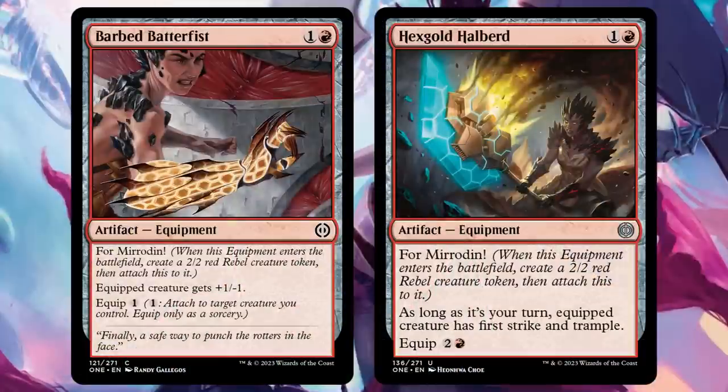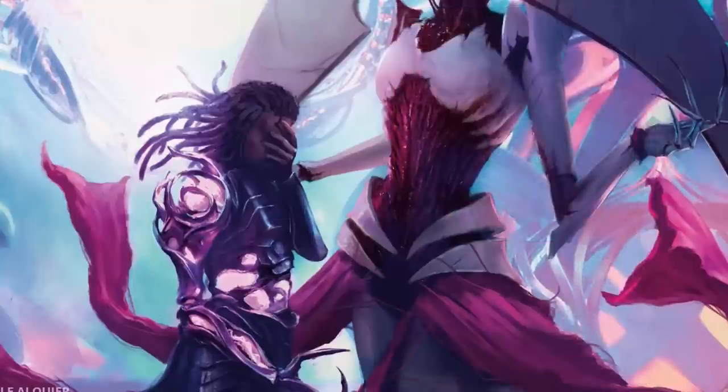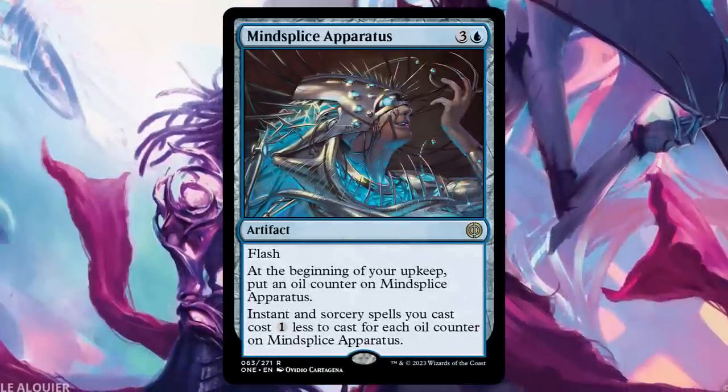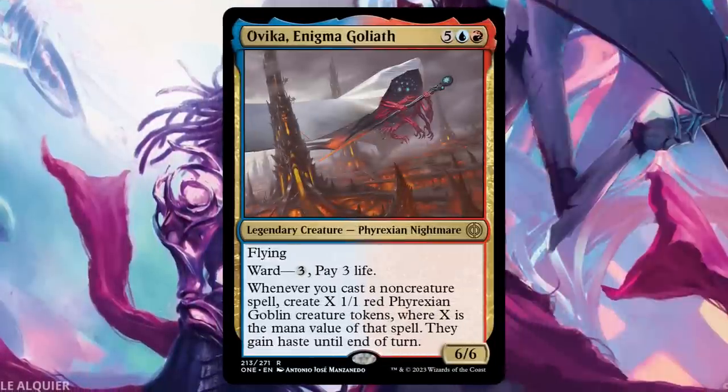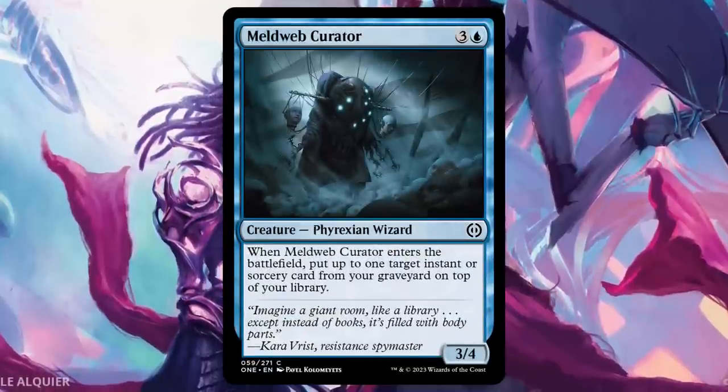For Mirrodin equipment are also solid options because they're effectively creatures, but they count as non-creature spells. Other payoffs include Mind Splice Apparatus, which cheapens your instants and sorceries, Ovika, which creates an army of tokens, and Meldweb Curator, which lets you recast your best spells.